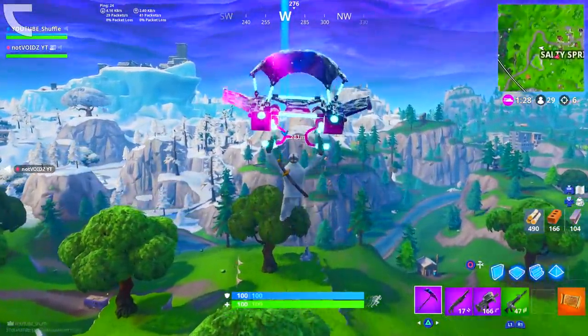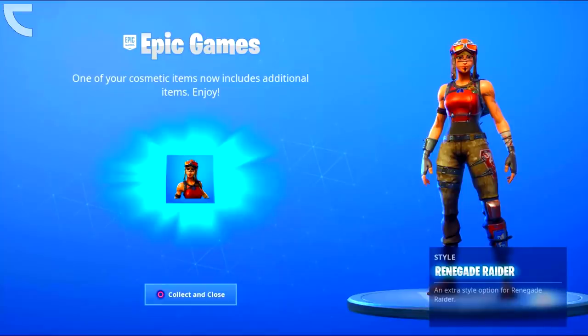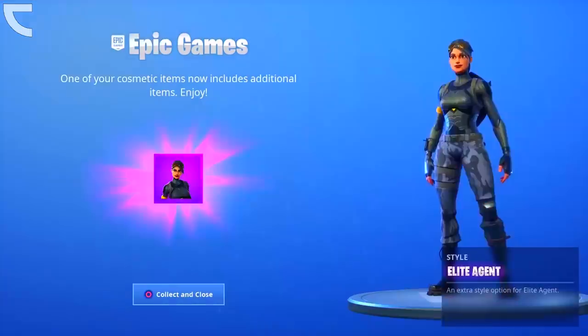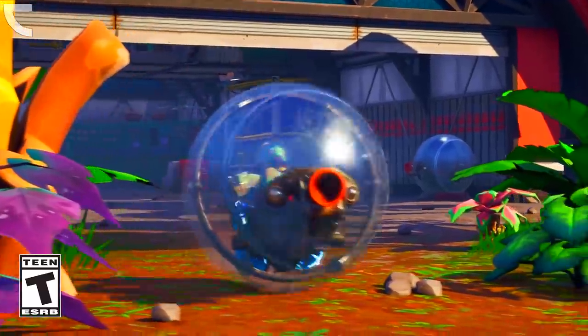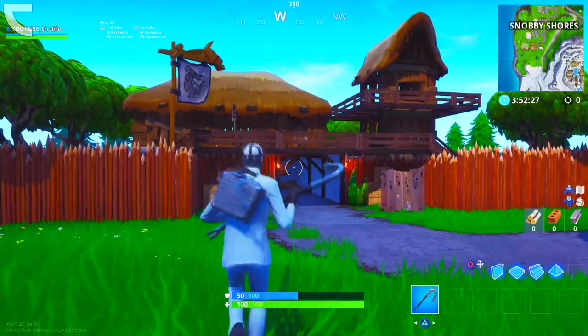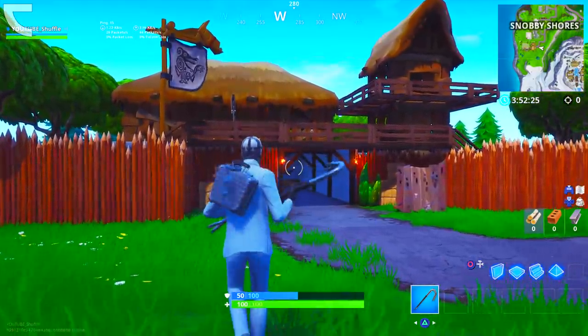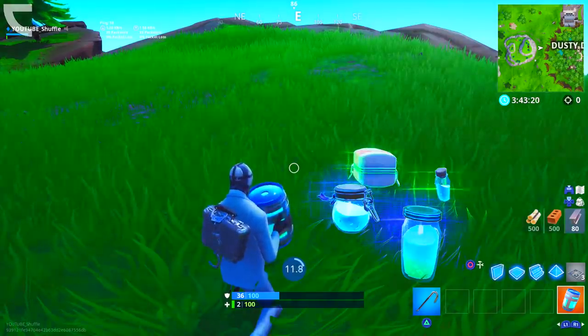Alright, so yesterday the V8.01 update dropped in Fortnite, and a lot has happened. A bunch of old skins received new styles, such as the Renegade Raider, the Elite Agent, the Scarlet Defender, and the Whiteout Skin. From there, the Baller got added to the game, and vending machines are now free to use. Also worth mentioning, Snobby Shores is slowly getting conquered by the Vikings, and the Healing Items as well as the Bush now have new cool animations.